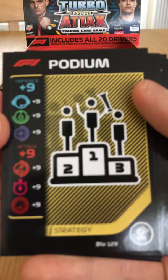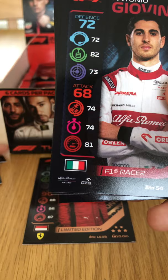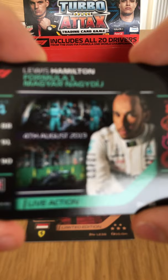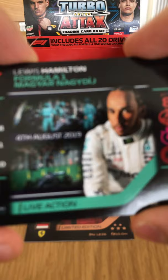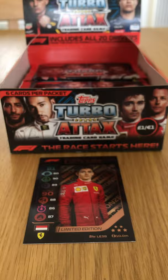We have another game guide. The Podium card — plus nine on defense and attack. The Racing Point team of Perez and Stroll. Pierre Gasly base card — one of my favorite drivers. Antonio Giovinazzi base card. Lewis Hamilton Live Action 2019 Hungarian Grand Prix. And then we have Lando Norris holographic — that is a good pull, I really rate that.